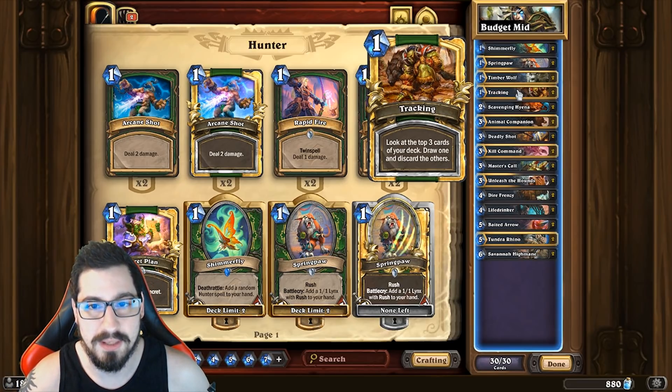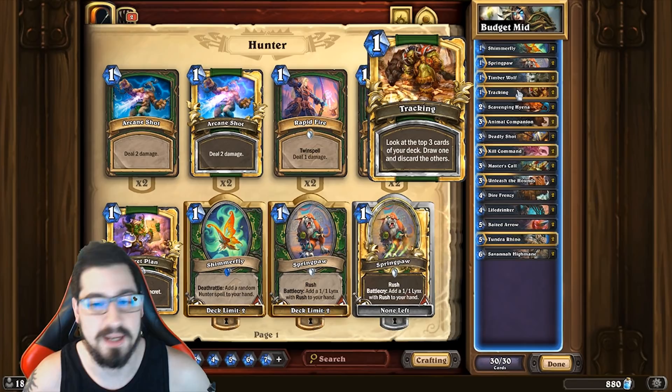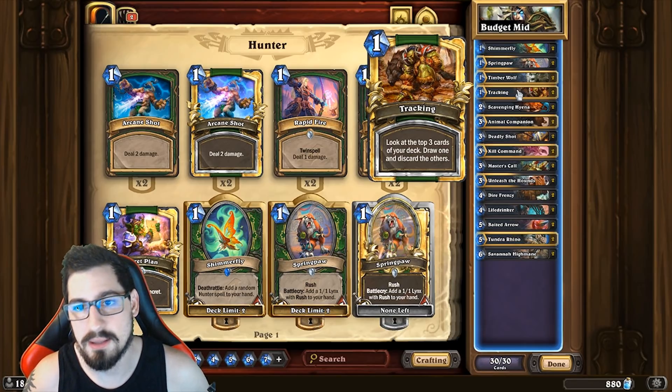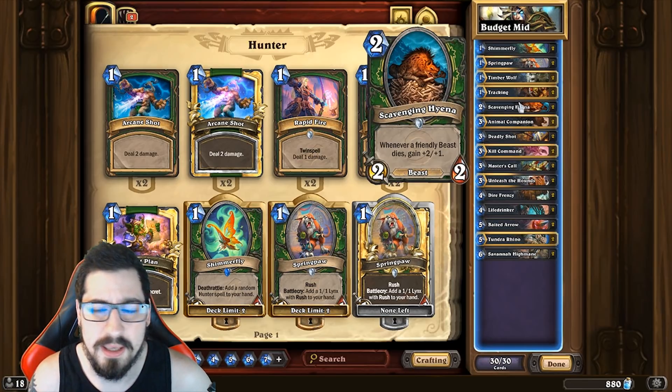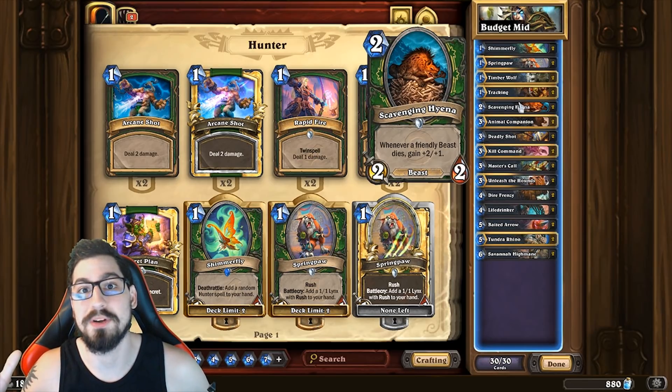Tracking kind of just finds what you're looking for in the deck — whether you need a minion, a Kill Command, or a Deadly Shot, it just helps you find what you're looking for. Scavenging Hyena is kind of like the Edwin VanCleef of the deck — you can think about it like that.